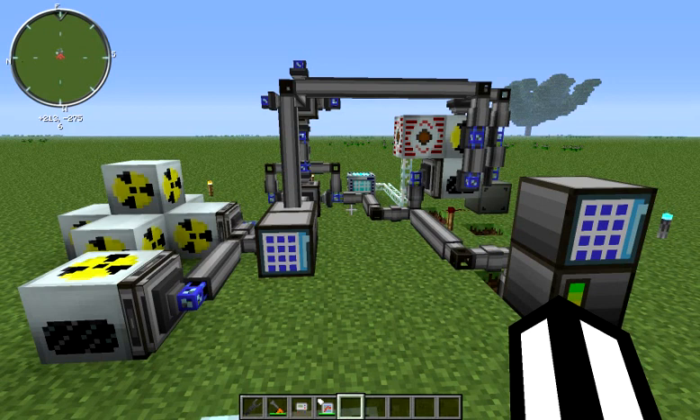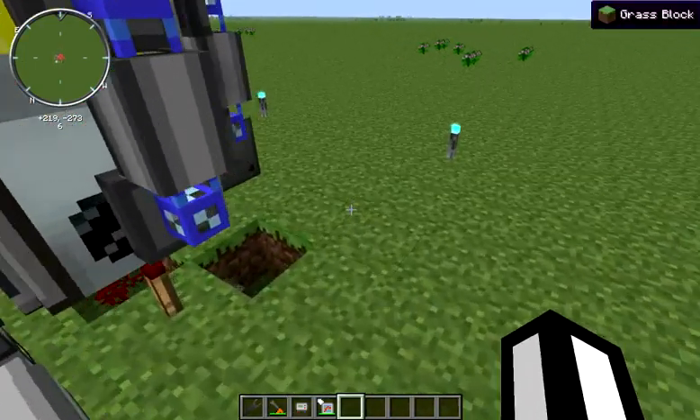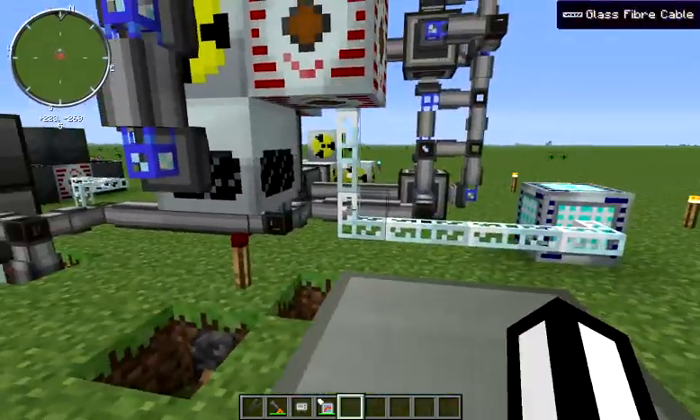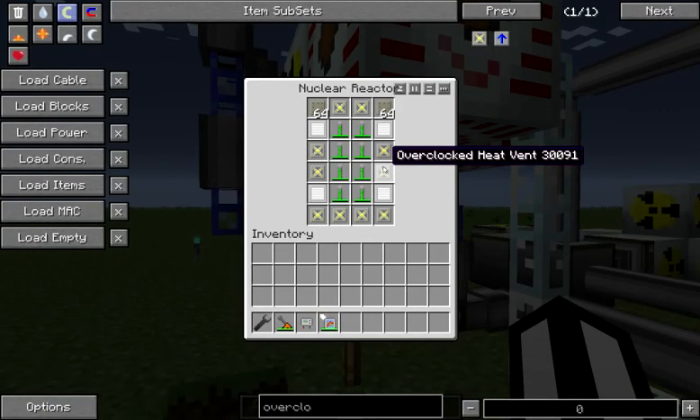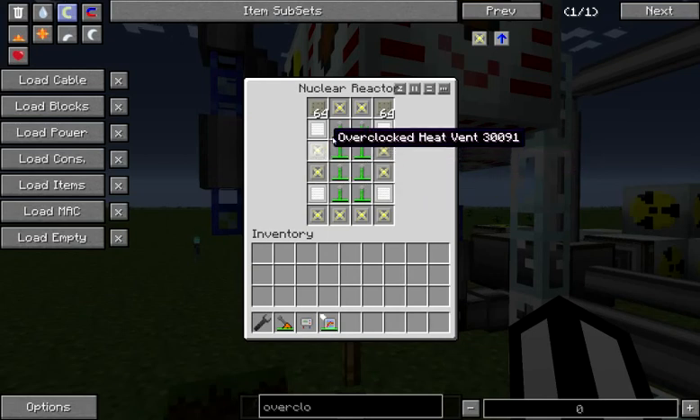Hello, today I'd like to talk to you about a very high-frequency CRCS reactor from Industrial Craft 2. I made a video a little bit earlier today looking at a standard CRCS reactor that swaps coolant cells in and out of the primary reactor. What we're going to look at now is one which moves overclocked heat vents because of their greater dissipation.